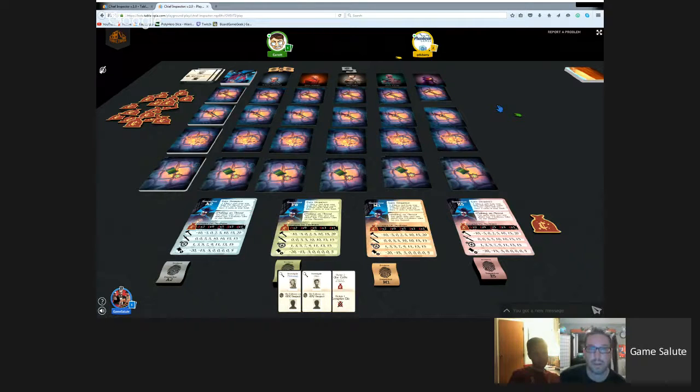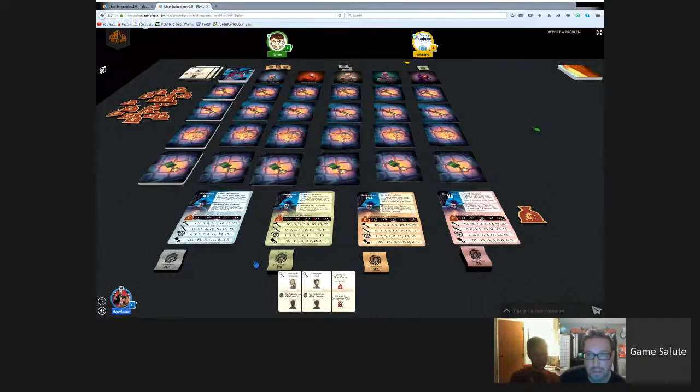Since Garrett hasn't filed any evidence on a remaining suspect, he's told to put a token on one of the three remaining criminals so they know that one's his. With all suspects assigned, they move to the reveal phase.